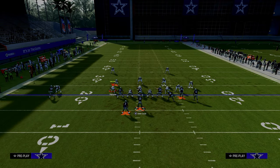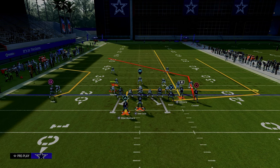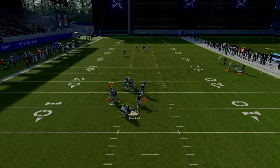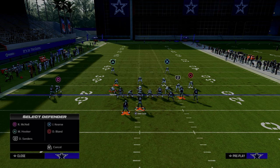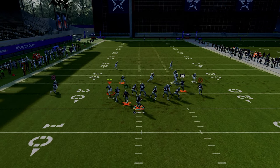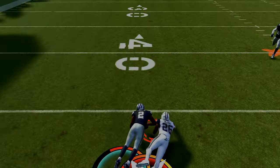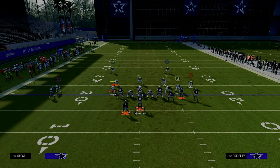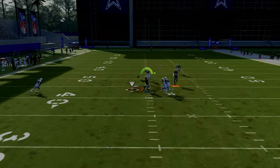One of the most common adjustments people like to make against bunch is putting an outside third defender on the left-hand side with match, which plays pretty well against that receiver on a lot of different routes. However, with this setup — as long as we don't get bumped — the circle receiver has a really good chance. Even if he doesn't win outright, he's going to beat coverage to the inside. When circle cuts inside, you can throw that consistently without really worrying about the middle third safety.